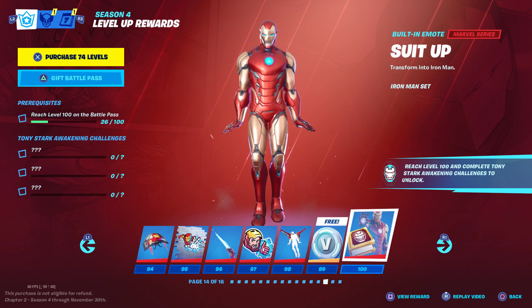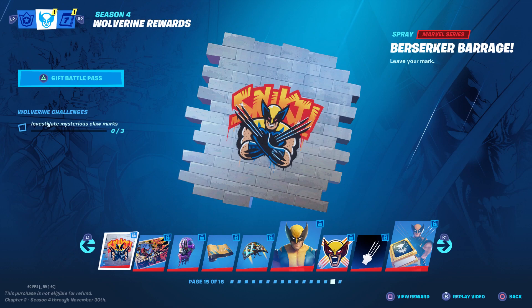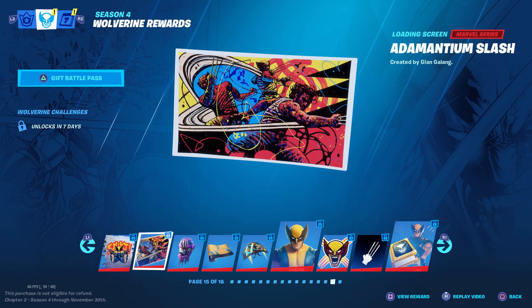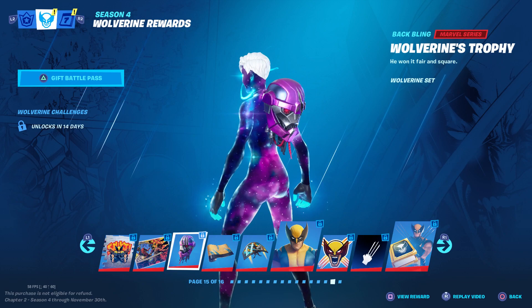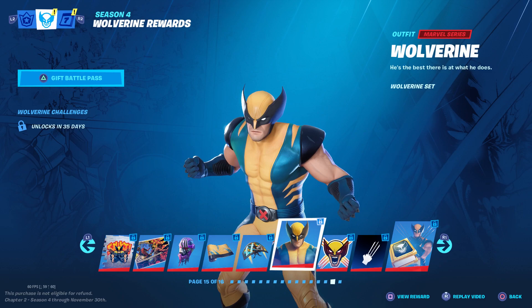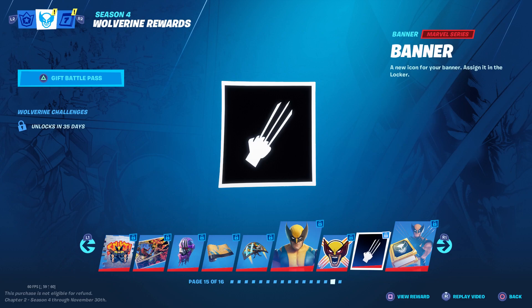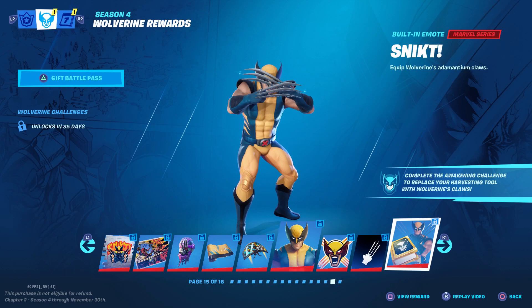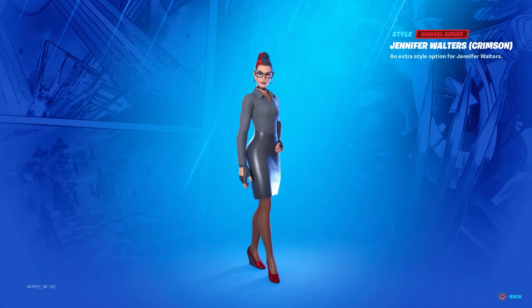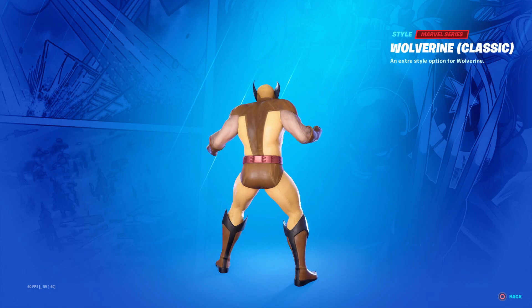Those are all the rewards between level 1 and 100. There are some more rewards you can earn but they're not all available yet. There's a Wolverine spray, a loading screen unlocking in 7 days, a Wolverine back bling in 14 days, a Wolverine wrap in 3 weeks, a Wolverine style for your glider, and you can unlock Wolverine himself in 35 days. There's also a Wolverine emoticon, banner, and a built-in emote that makes his claws come out. There are also weekly challenge rewards that'll help you get extra styles for Jennifer Walters, Storm, Wolverine, Doctor Doom, and Mystique.